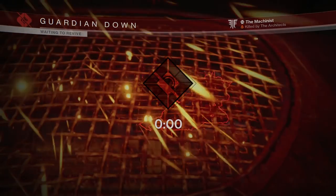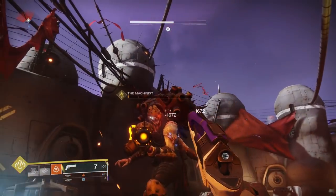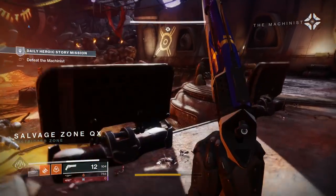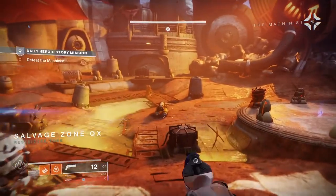You can also do this farming trick on the daily heroic mission where you kill the fanatic as well. Be aware that this mission is 500 power, as opposed to the previous strike farming video where it was only 400 power, so it's not as accessible as the strike farm. The daily heroic mission rotates, so this or the fanatic mission won't always be available.